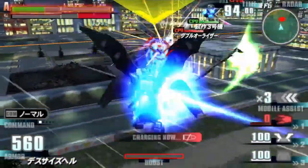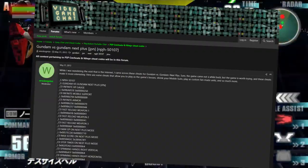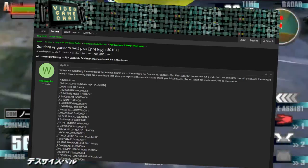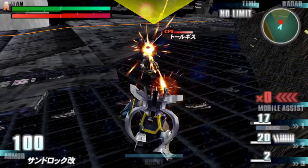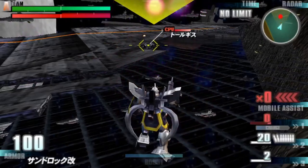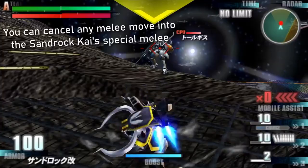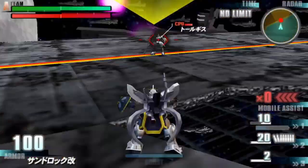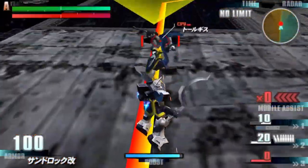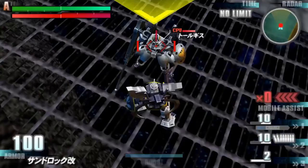There ain't much to say about the Sandrock Kai past that, aside from it looking neat. However, there is a cheat out there that lets you play as some of the computer-controlled units, which includes the Sandrock Kai. This iteration comes with just 100 HP, a 20-round machine gun as its primary, Shotel Throw as a charge attack, Vulcans as a sub-weapon, Shotel Barrage as special melee, Missiles as a special ranged attack, and sporting two melee moves — one being a standard melee combo and the other being a dash melee.